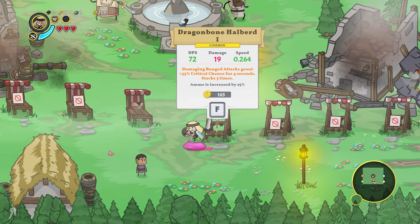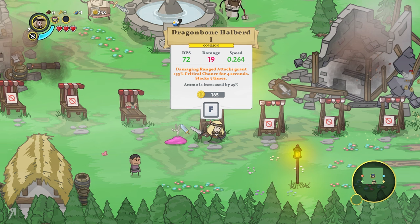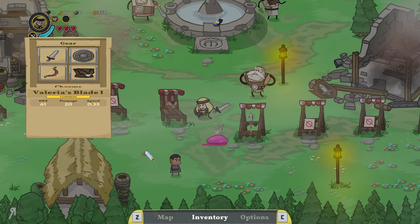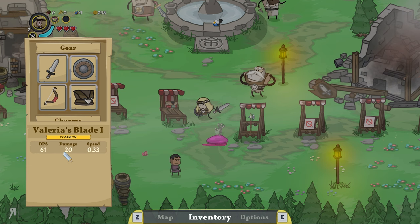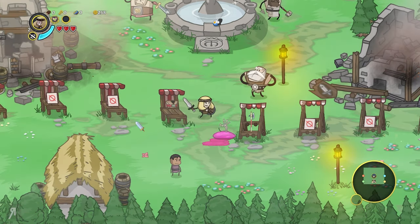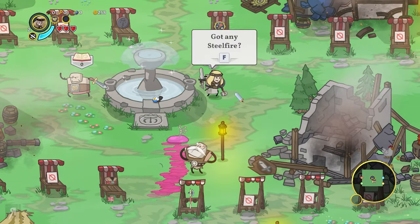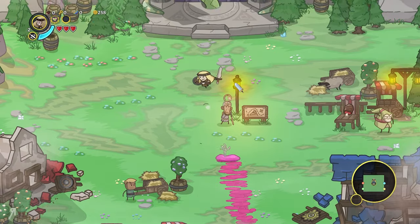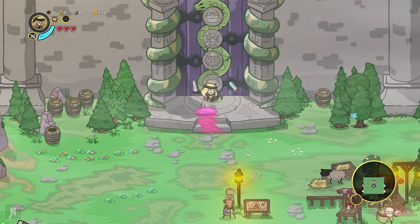It doesn't do that much damage in comparison to what I currently have. Let me take a look at my inventory. I have Valeria's Blade which does 20 damage, and the halberd only does 19, so I'm basically just going to leave it. Steel Fire is the resource I was talking about earlier — you can go to the blacksmith and upgrade yourself with it.